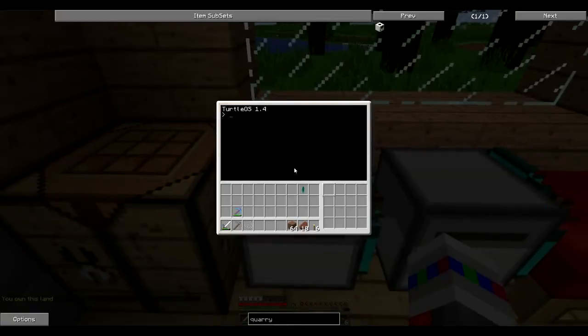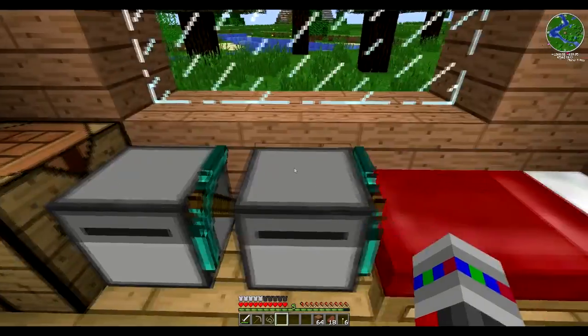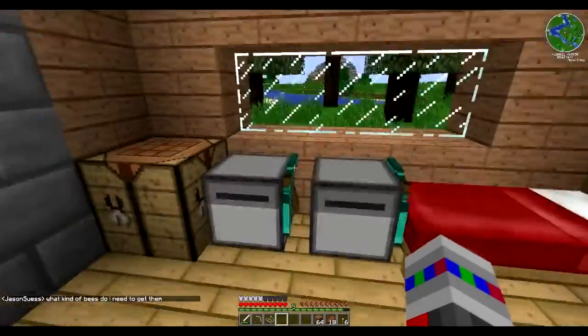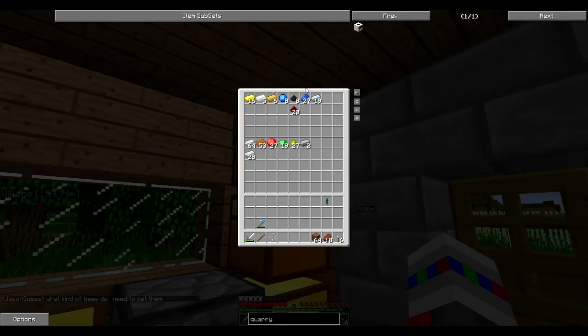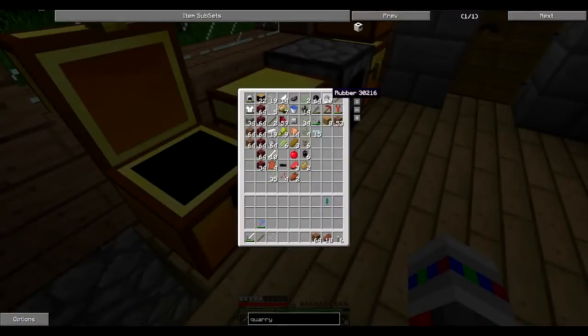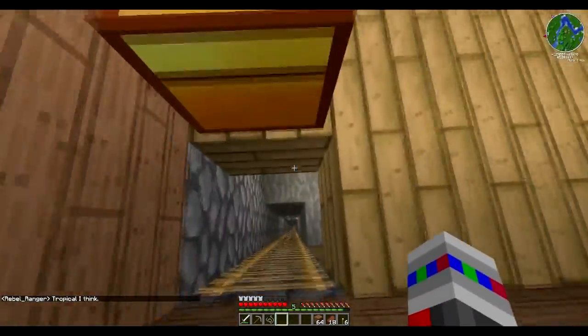Here we have — let's see — label... this is Jeffrey. And then this one is Leonard. Leonard and Jeffrey. We're going to be using them today because we are running low on things here, and I'm too lazy to go mine. Also, I have a lot of rubber. I love those rubber trees. There's so many.